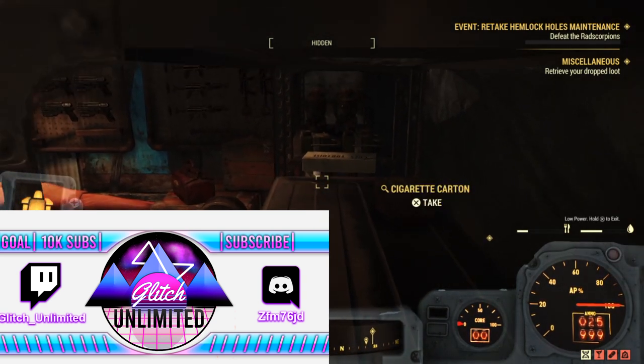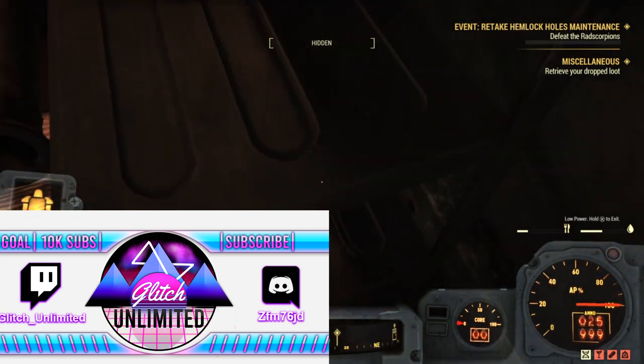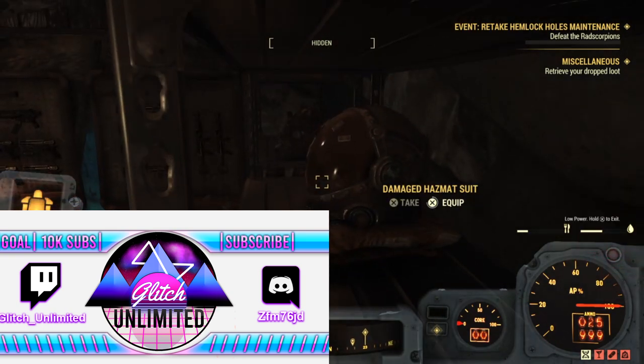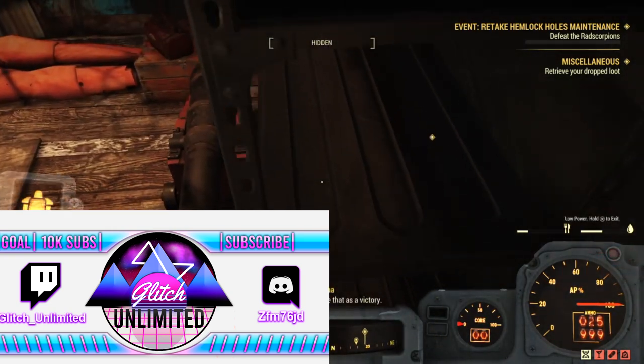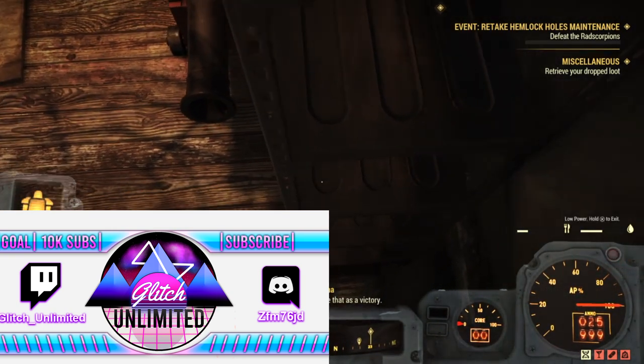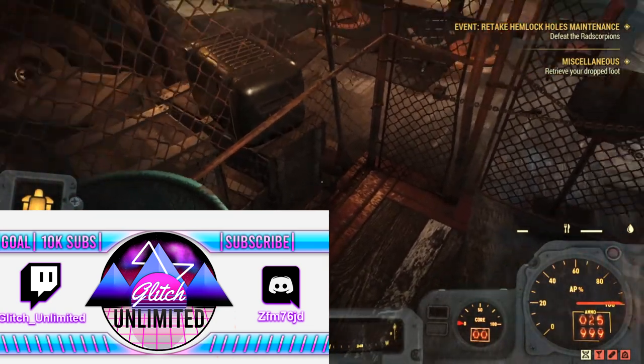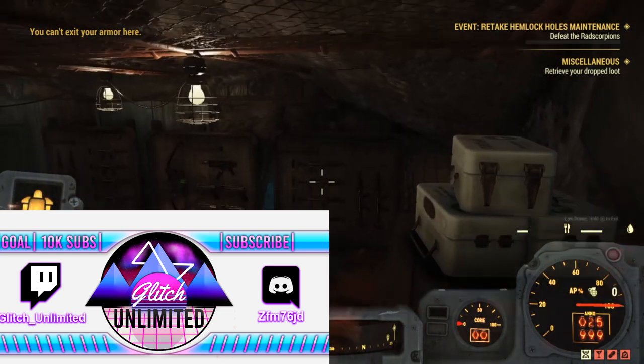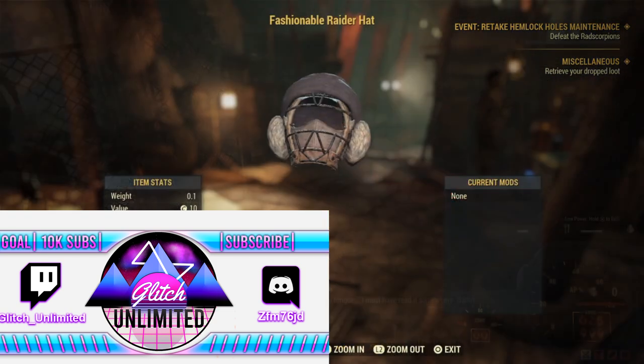I was able to grab everything on this shelf except those med kits up there — I'm not sure if I can go through those. Items such as the cartons are junk items, so it's going to be hard to keep them unless you quit and join back on a different server. That's the only way you'll keep those ones, but I usually just shoot myself here.